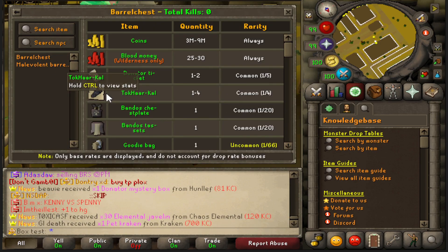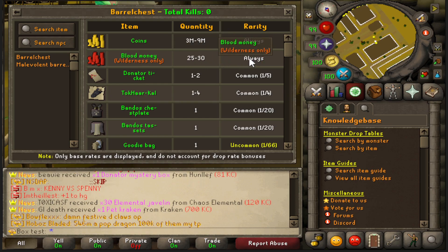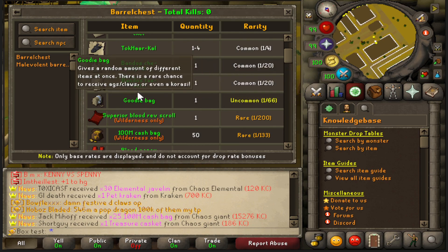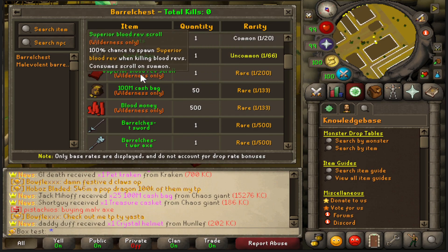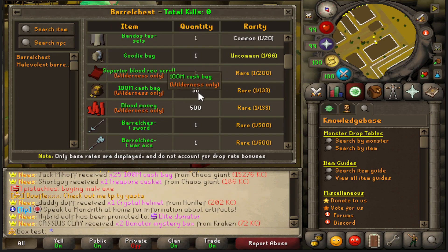Let's go ahead and check what the barrel chests can drop. As you guys can see they always give three to nine mil cash. I'm sure I'm not going to get blood money since I'm not in the wilderness. They also have a one in five and one in four chance on the tokar capes and donator tickets, a one in 20 common drop on the bandos top and bottom, and an uncommon one in 66 for the goodie bag. In the wilderness you also get a chance at a one in 200 superior rev scroll and a one in 133 chance for five bil cash and 500 blood money.